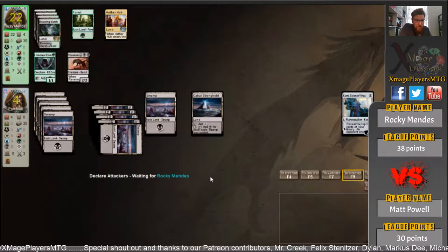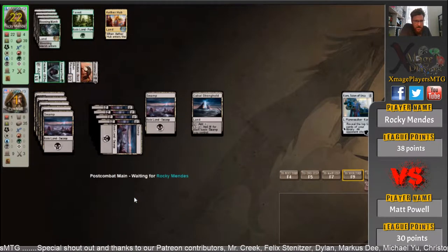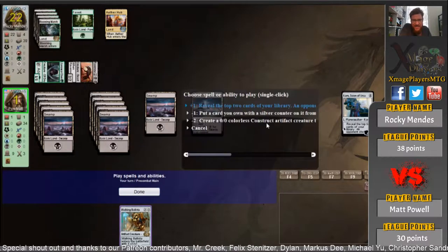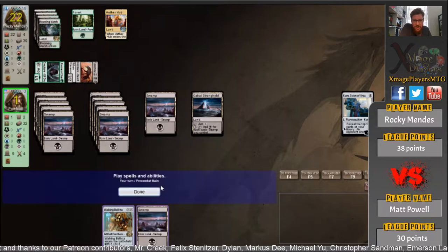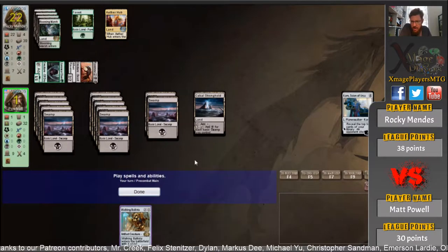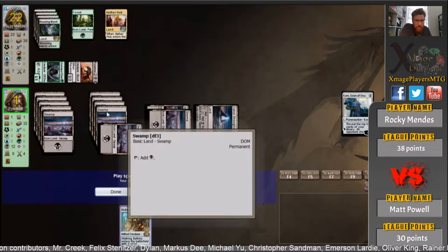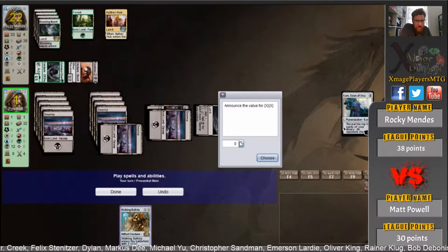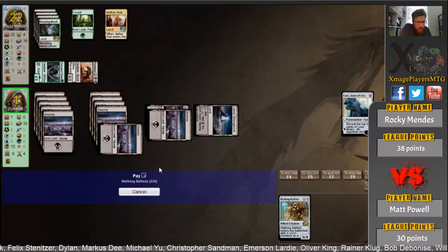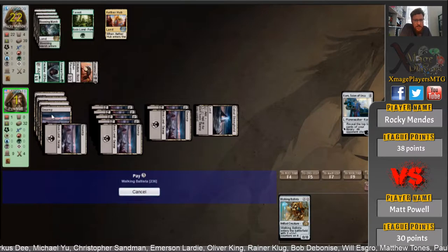So if you're Rocky, do you go at the face or do you go at Karn? You go at the face — I like that. So now he's got a top deck of Ballista basically — and he does. That's how it's done. So Matt Powell is showing us how to play mono black. Karn gets him a Ballista, which is just going to be absurdly huge — and this is where mono black really shines as one of the payoffs.